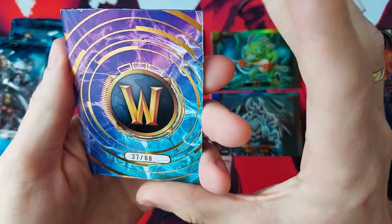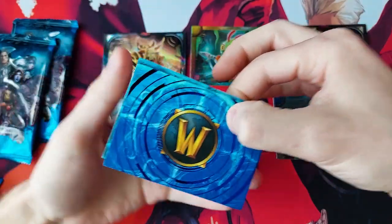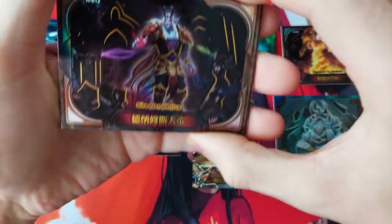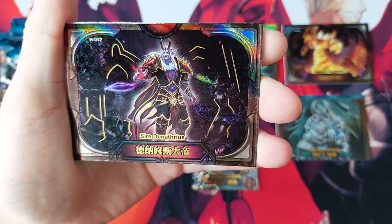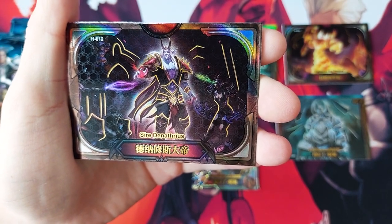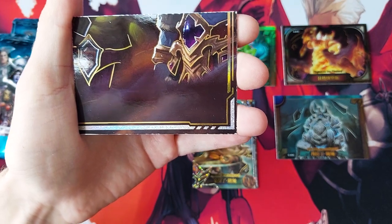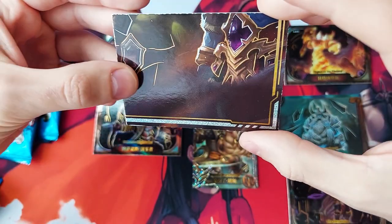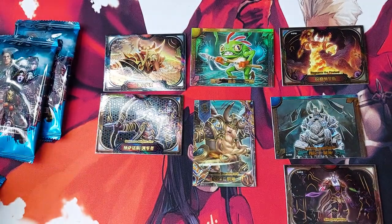Now we have another color — it's not red, so that's probably a different rarity. I'm curious to see what difference it brings. I don't know who that is, even though I played World of Warcraft, just not a lot. I'm glad I got this one as a special. This is someone I know — and for f**k's sake, you have the puzzle pieces mechanic? That's not something I would want to see in a box like this.